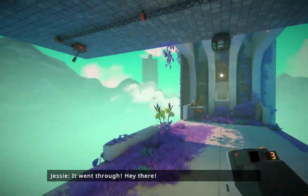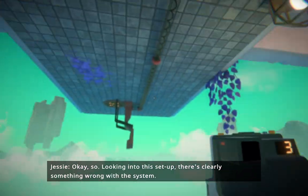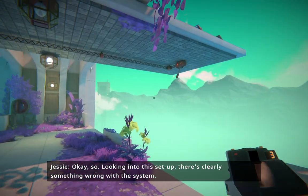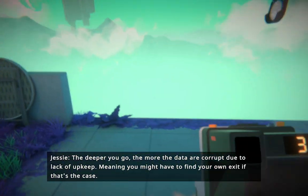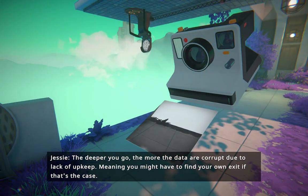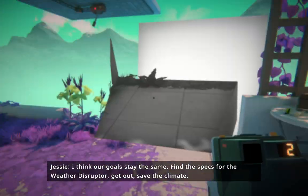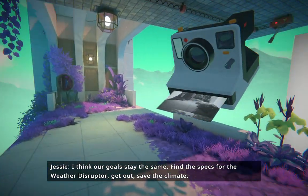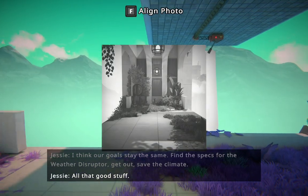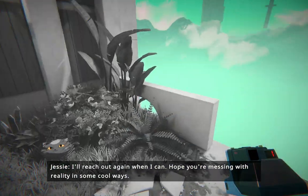Hi, it went through! Hey there! Looking into this setup, there's clearly something wrong with the system. The deeper you go, the more the data corrupts you due to lack of upkeep. Meaning you might have to find your own exit. I think our goals stay the same — find the specs for the weather disruptor, get out, save the climate. All that good stuff. I'll reach out again when I can. Hope you're messing with reality in some cool way.